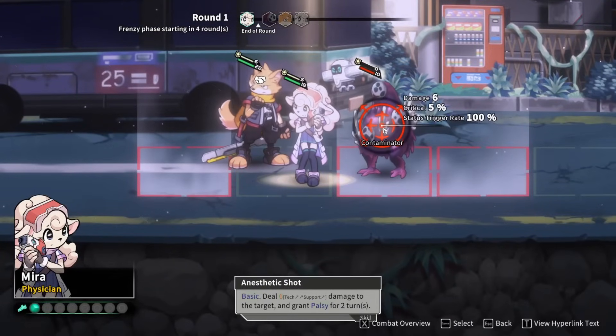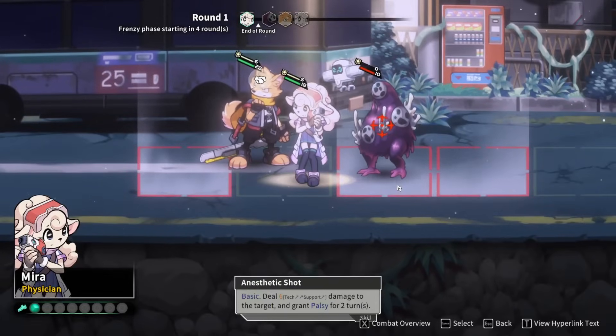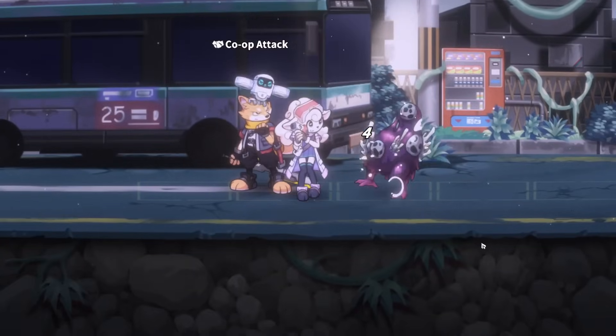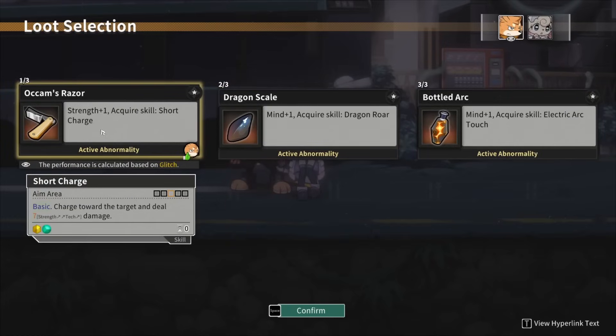We want to move away from this enemy and be on our friends to get the co-op attack again. We'll use anesthetic shot — deal 6 damage to the target and grant palsy for two turns. Palsy gives indirect damage taken plus 2 and MP regen minus 1. We still got the co-op there and it's dead already. I think we actually have a pretty strong start with that one thing. You can probably tell I'm a little bit excited.